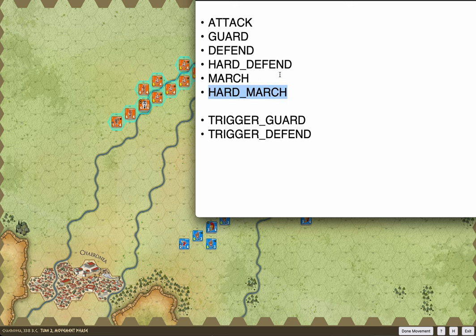Hard march is kind of the sibling to hard defend. They're heading for a specific hex and they're not allowed to deviate — no matter what, they're on that route and going to get there as soon as possible. Once they reach that hex, it's going to turn into hard defend. So it's almost identical, except it's the mobile version. Trigger guard and trigger defend I'm actually going to talk about when I show you the Granicus scenario.